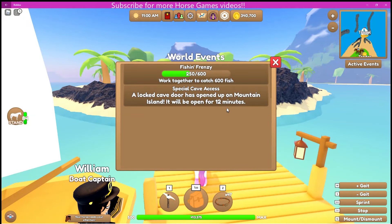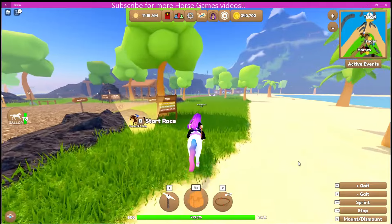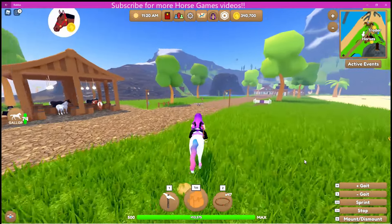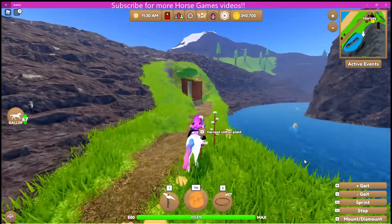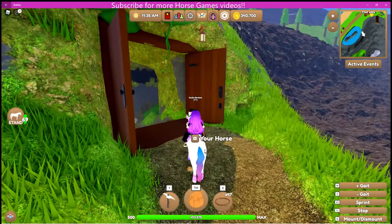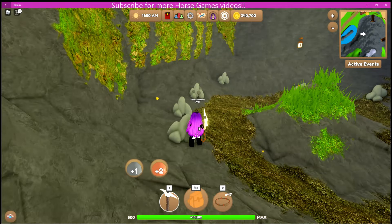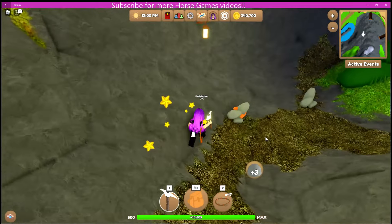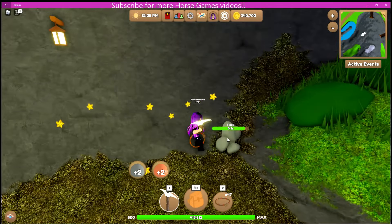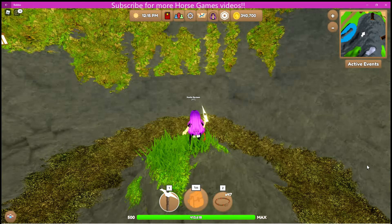Another Server Quest is called Locked Cave Access. There are three new caves on Mainland, Desert, and Mountain Island, which are locked until this mini game is played. They unlock for the whole server, and you can get some really good ores from doing this. You can even get ores that are higher level than the island they're on, which is great for players who don't have access to every island. The ores do respawn — it just takes a while, so use your 15 minutes, chill out in the cave, and wait.